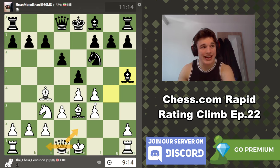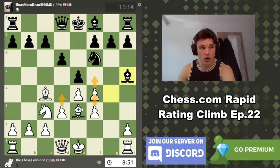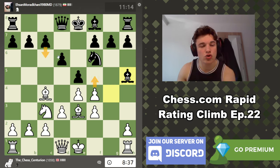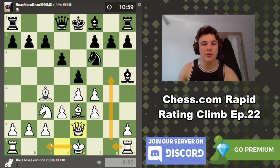We could go Queen e2 preparing queenside castle. I don't want to take because I don't want to open the d-file for him. If he takes us, I think that's good for us. F5 also makes a lot of sense — just to lock the center shut, and then we have the pawn breaks of d4 and f4 whenever we want. As long as we can stop him from ever playing d5, the problem is if we go f5 then he could try c6 d5. So I like Queen to e2, just keeping an eye on f3. The queen might rotate to the kingside; we can now castle queenside and put a rook on g1.